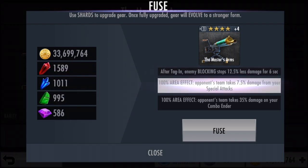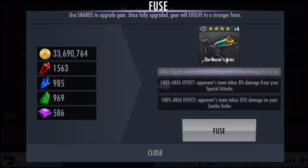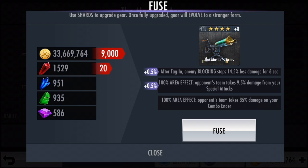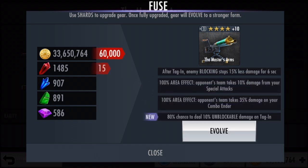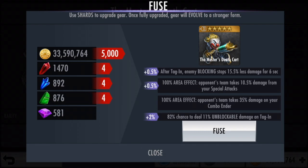Alright, both just over a thousand — that should tide us over for a couple of pieces of gear at least. Let's just quickly fuse it up, same as all the other four-star gears in terms of shard cost as well as credits cost. Now the last effect doesn't seem to be changed by adding it. We do have the Masters Death Card — looks something like what the Joker would use.